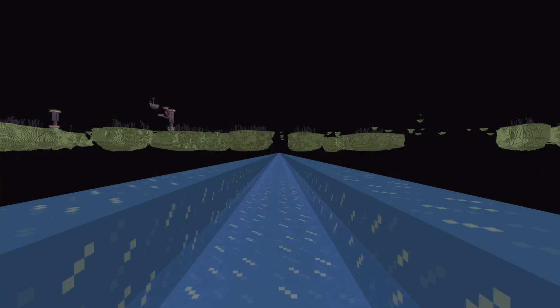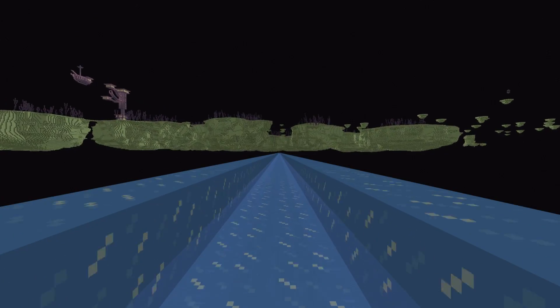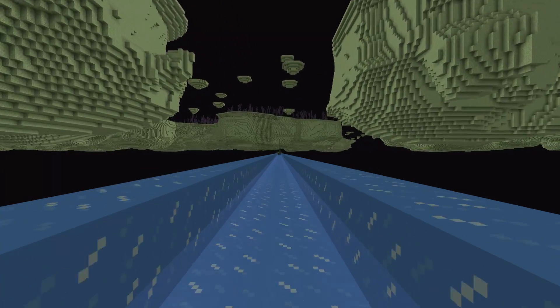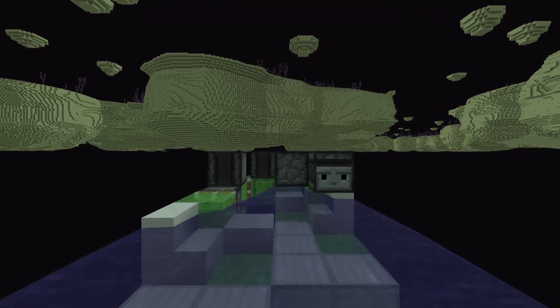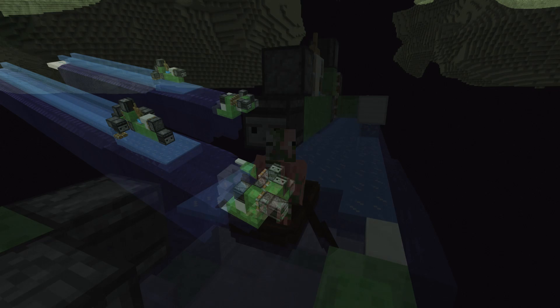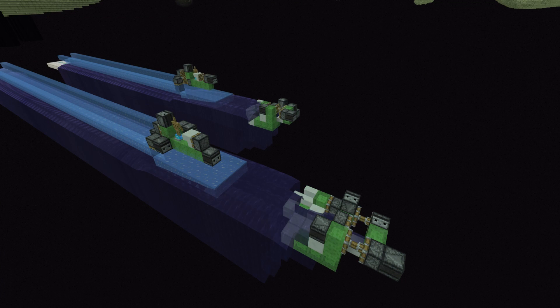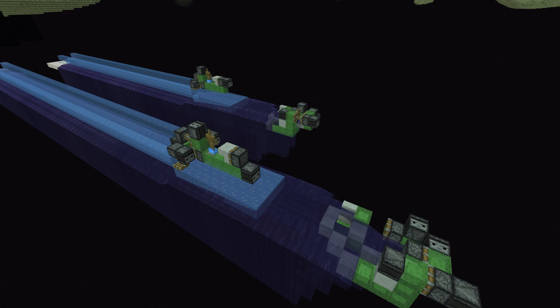Hello everyone. Silent here and welcome back to another Minecraft Bedrock Edition tutorial. In this one I've been showing you how to build a very simple and very reliable Frosted Ice Highway Generator. This is mainly used for extremely fast and reliable boat transportation and is really quite useful for the end dimension and also the overworld as well.